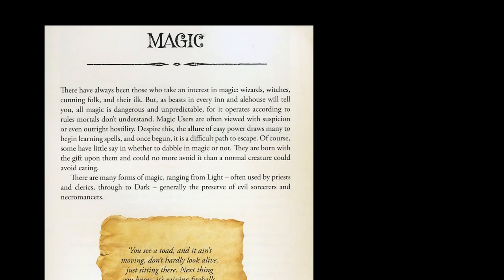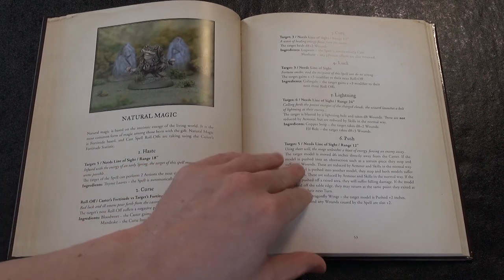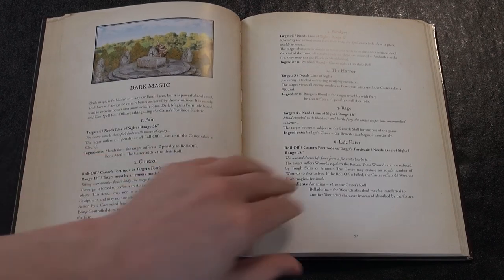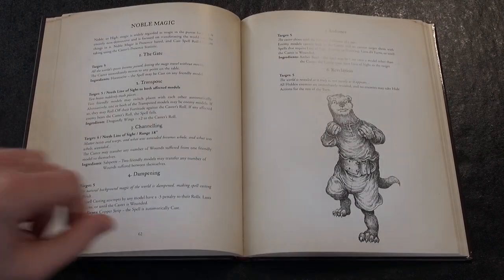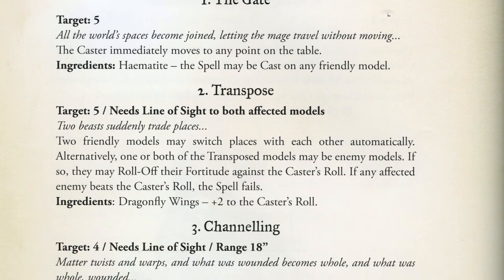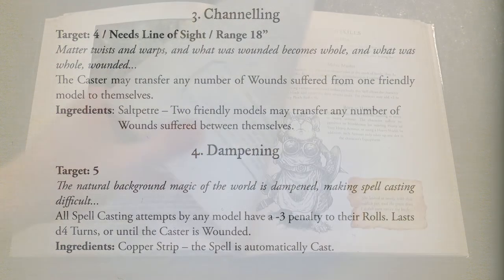Magic plays a large part in the realms of Northumbra, taking the role of natural, light, dark, wild, unbound and noble magic. Although there are many magic users, both learnt and natural magicians, it is an unpredictable and dangerous force. Each spell has a target number to roll against to use that spell.